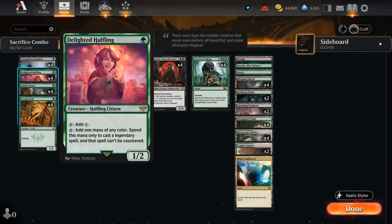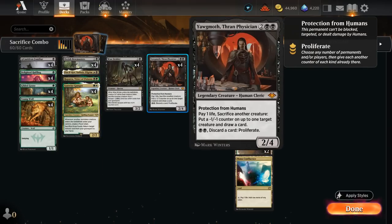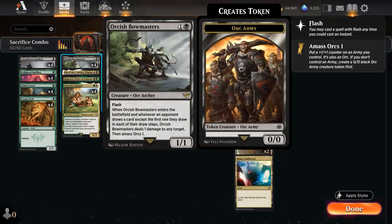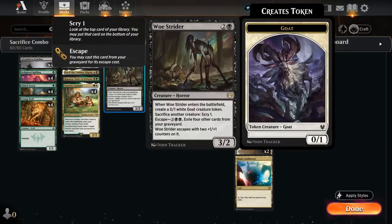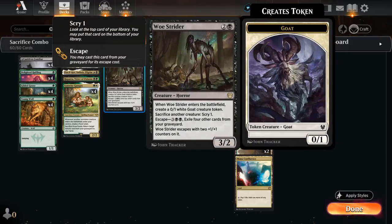The Halfling can also fix our colors if we need white mana for Samwise while still making black mana for Yawgmoth. Orcish Bowmasters is just an individually powerful card — can deal one damage when it enters and punishes the opponent for drawing cards while growing an Orc Army token, which helps us go wide for the Convoke on Court of Calling and provides more sacrifice fodder. Woe Strider can also potentially escape from the graveyard for five mana if we've got a full enough graveyard.